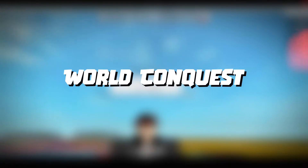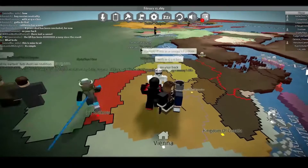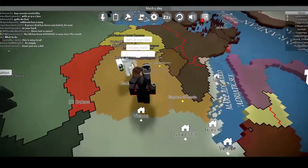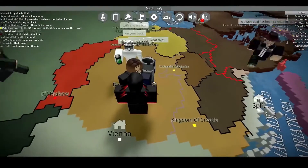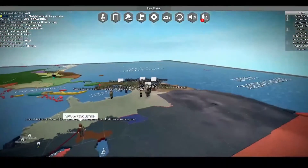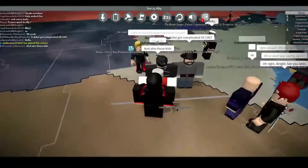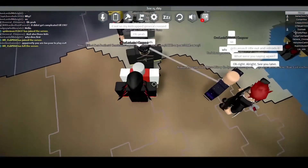Number 3: World Conquest. This game works exactly like any Civilization or Europa Universalis games. It's all about controlling the game in your favor. World Conquest features economies, allies, ideologies, and many aspects that make the strategy game more intuitive and a bit more enjoyable. It's basically more of an RP game than a strategy game, but it's really fun.